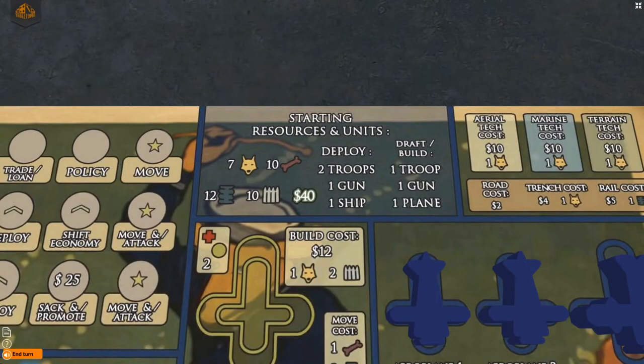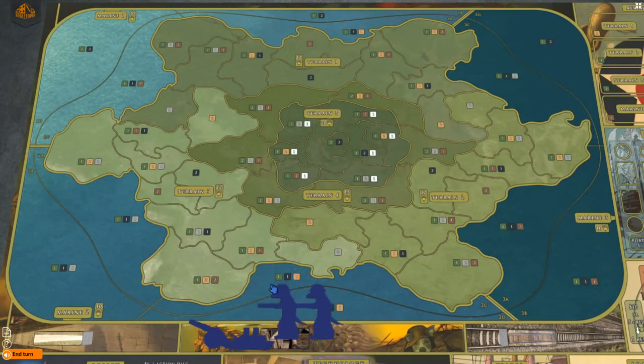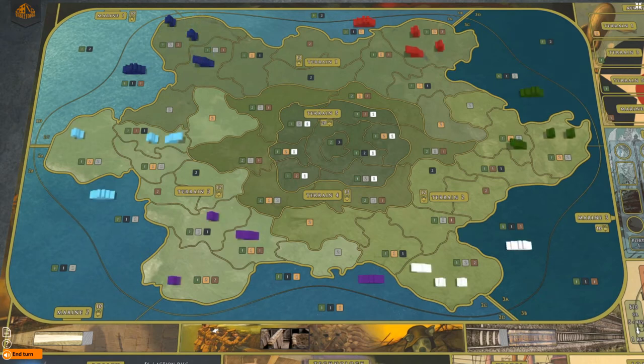Find the starting units listed under deploy and set these units aside. Take the units listed under build and place them on the yellow spaces that correspond to those units on the player board. In turn order, players will now place their starting units on one of the 6 outer regions on the map, along with 1 adjacent region, spreading the units among them however they desire.